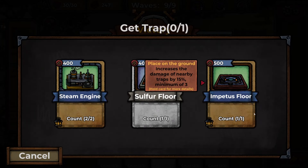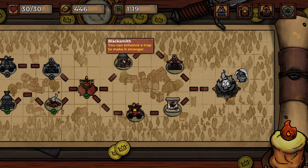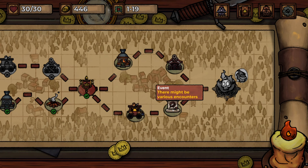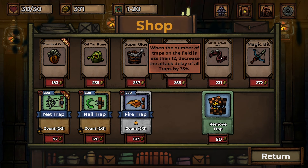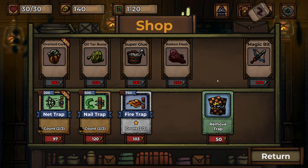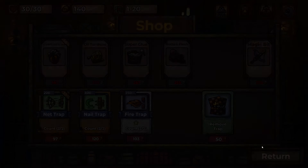Now we can pick another card — increases the damage of nearby traps by 15%. You know what though? Let's pick another sulfur floor, plus we've got that extra burn damage. So we can either go the blacksmith and trap room path, or we can go to the shop, or there's an event — the event sounds too good to miss. We've got 440 gold. Let's enhance a trap first of all — let's enhance the acid trap, we've been using that like crazy. Let's use this relic: when the number of traps in the field is less than 12, decrease the attack delay of all traps by 35%. We've been using such a low amount of traps — I think that's really helpful. I'm not going to buy anything else — let's return and see what this event is.